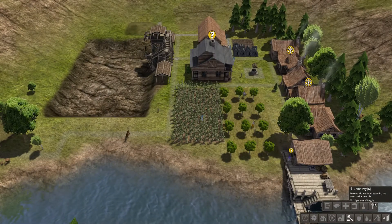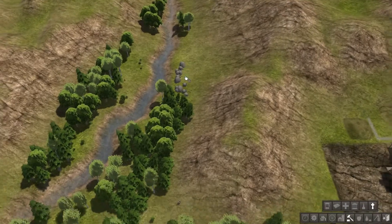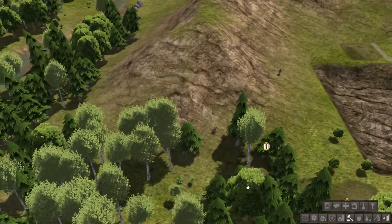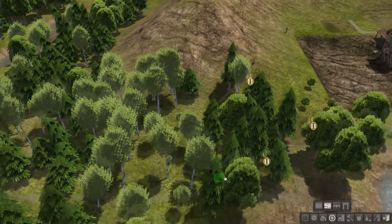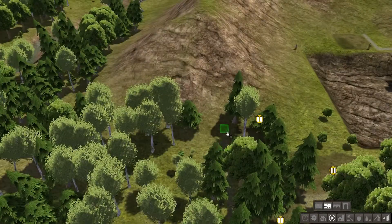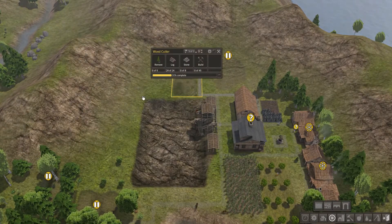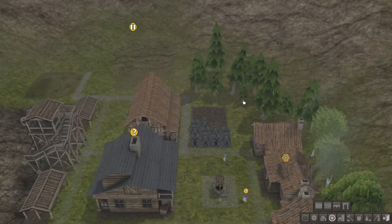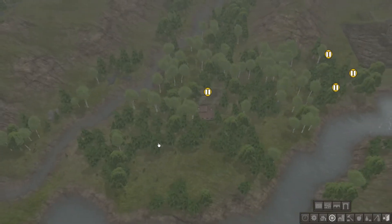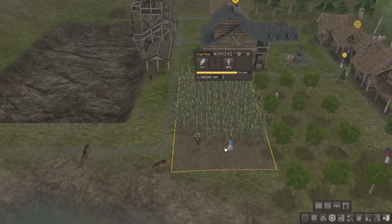Prevents citizens from becoming sad when their elders die — prevents that apparently. Interesting, I didn't realise cemeteries prevented that. Let's just road up this bit right here — put the road down to there, so we have that road there connecting the hospital and the school. It says our free builders are working on this but I don't see them anywhere in sight. Some woods just got delivered — that's good, it means our foresters must be doing something. How are the crops doing? Oh, they're harvesting it — sweet!